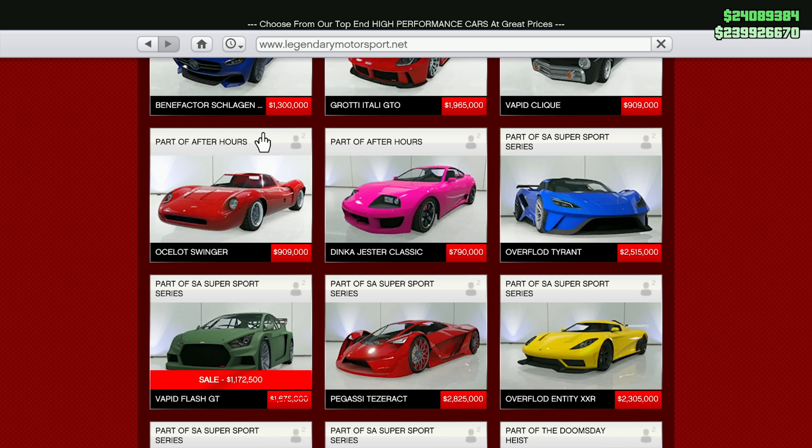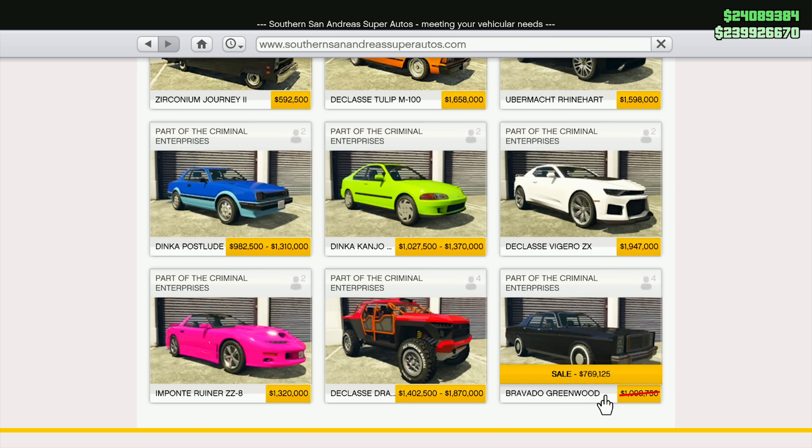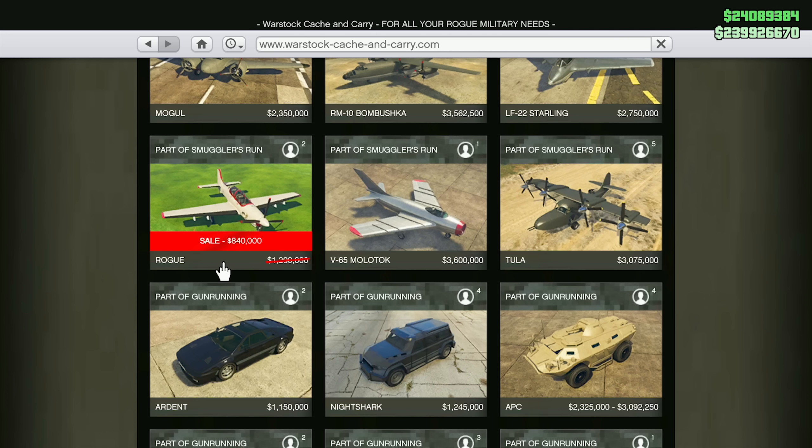Jumping into all of our vehicle discounts for this week in GTA Online: the Vapid Flash GT is 30% off, selling for $1,172,500. The Ubermacht SC1 is on sale for 30% off, selling for $1,122,100. The Bravado Greenwood is on sale for 30% off at $769,125. And our last discount is on Warstock Cash and Carry — the Western Company Rogue selling for 30% off at $840,000.